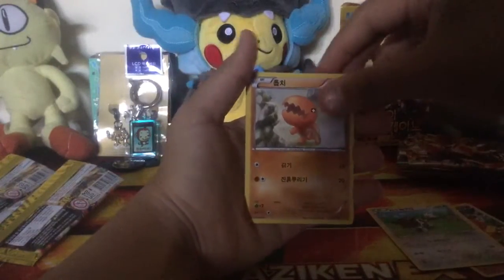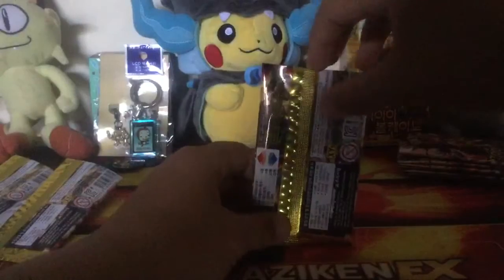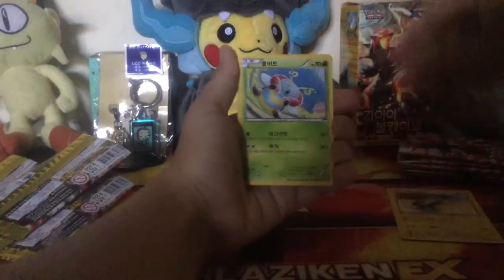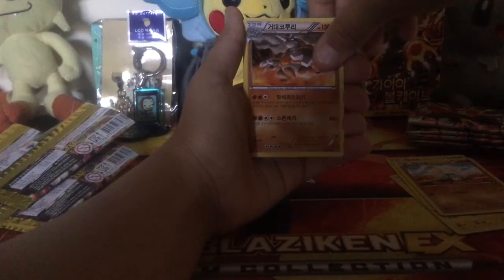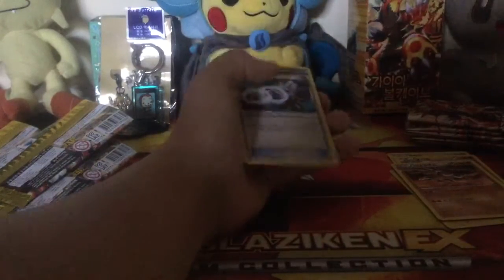This is our third pack — I'll be opening 10 this part and then I'll have three parts because it's 30 packs. We have an Electrike, a Volbeat, a Metagross, and something I'm not too sure about without the English text, and I also get an Aggron Spirit Link.